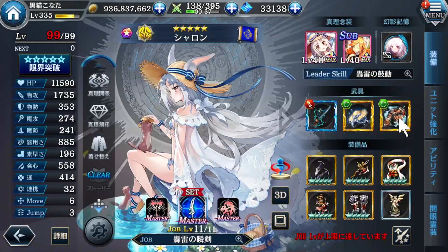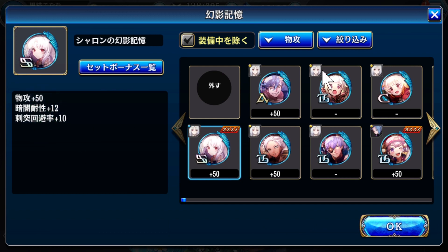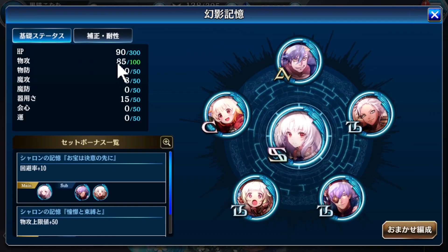For the third accessory, equip with anything you like. For the Phantom Memory, I think equipping evasion up along with pierced evasion up should be the best, plus physical attack — that should be good enough.